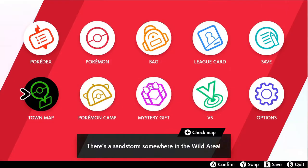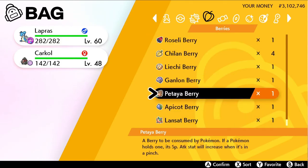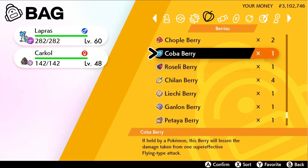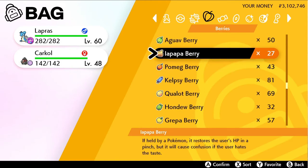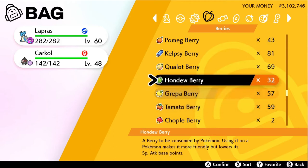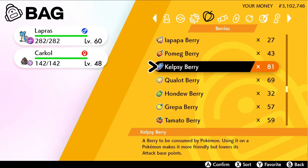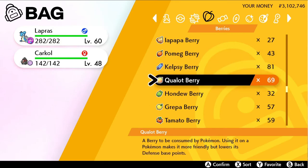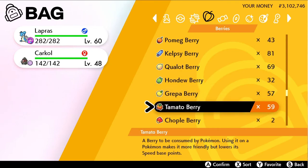Lastly, if you mess up your EV training, you can decrease the value of EVs with Berries. These Berries will lower your EVs by 10 points and will also make your Pokemon friendlier towards you. There are 6 Berries: Pomeg Berries lower HP EVs, Kelpsy Berries lower Attack, Qualot Berries lower Defense, Hondew Berries lower Special Attack, Grepa Berries lower Special Defense, and Tamato Berries lower Speed.